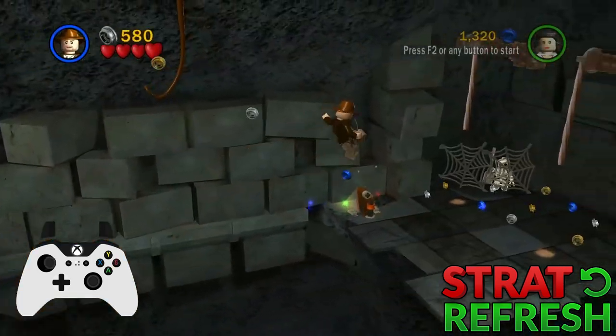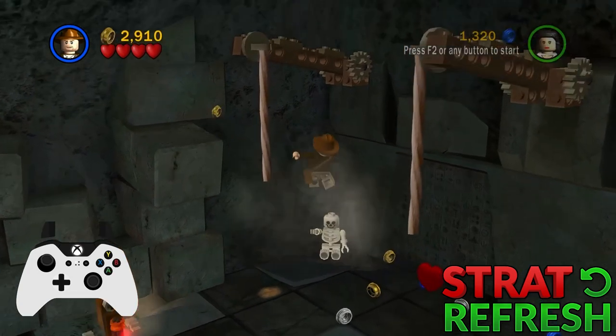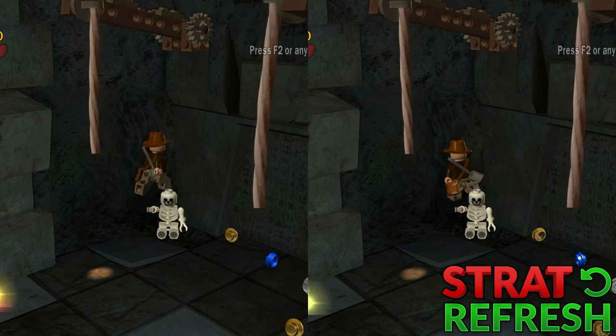Then you want to switch to Indy and get to the other end of the room. Break the cobweb and grab the shovel, then jump behind the skeleton and run either directly into the right wall or directly into the back wall. The right wall makes the following part easier, but some people will find the back wall more consistent, so it's up to you which one you go for.